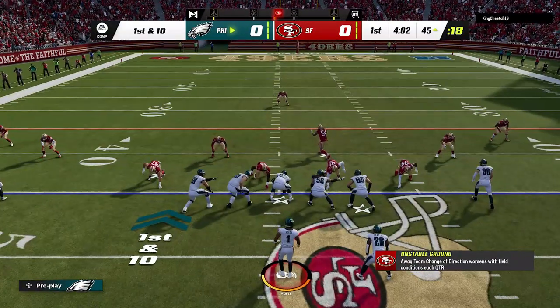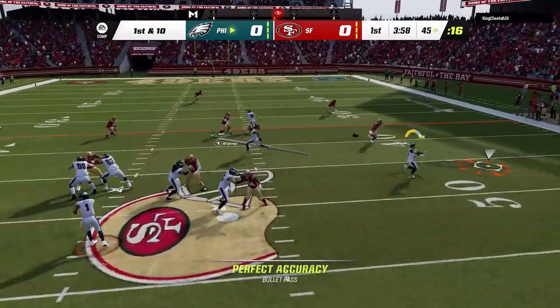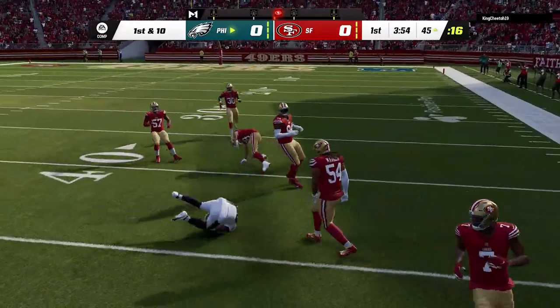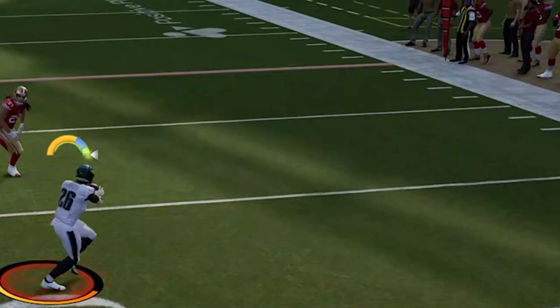I will go over RAC catching a little bit later in the video as it's equally important. Altering the pass is also something you should do every play. Bullet passing is the one you'll probably use the most as it will get the pass to the target the fastest. The longer the ball is in the air, the more time your opponent has a chance to make a play on it. To bullet pass, hold the target's icon and try to release it when the meter is in the blue for perfect accuracy, although there is no penalty to hold it down the entire way through the pass. Lob passing is best for deep pass plays.